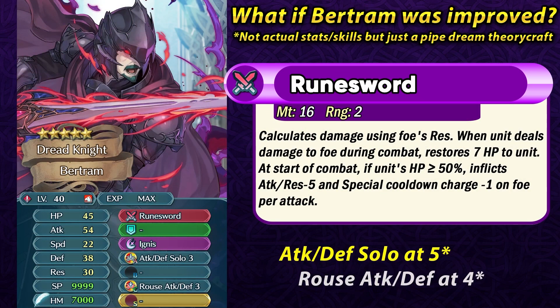Honestly, it was a really big surprise that Bertram did not have a preferred weapon when Petrine and Black Knight both had them. I guess if Bryce is ever gonna be released in FEH, he's probably not gonna have Wishblade either if we follow this pattern, because Bertram definitely deserved Runesword. So this is my theorycraft of if Bertram had Runesword. It would have been pretty easy to make this kind of weapon and he would have been a lot more unique and interesting. Similar to Petrine, I would want Runesword to calculate damage based on the foe's resistance, and have self-healing similar to Rune Axe which Narcian has — giving 7 HP per hit.